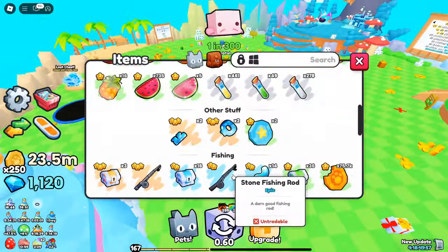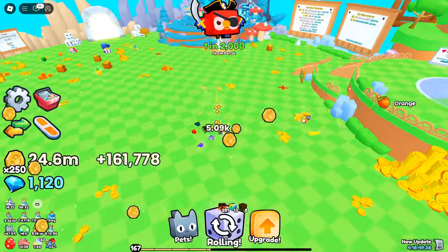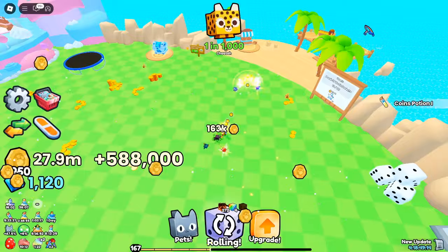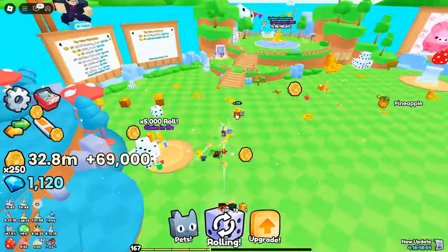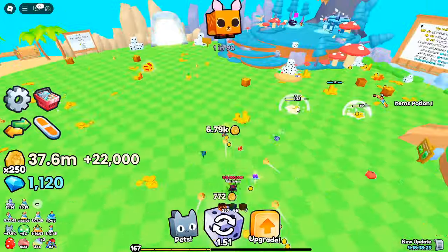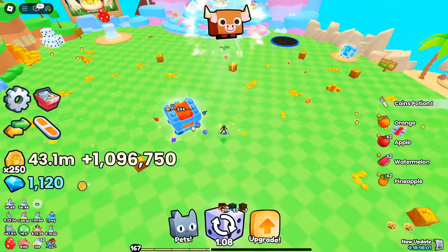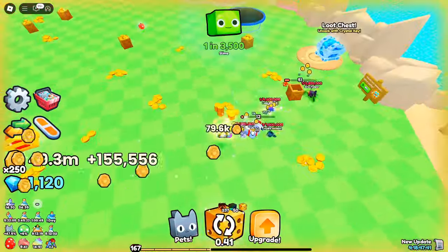Here's the best method to get that elusive lower half. Grind chests: head to the area near the crystal chest and grind any type of chest, big or small. You can use an auto clicker for maximum efficiency — the more chests you open, the better your chances of finding the lower half. Destroy balloons: balloons drop items that are helpful in your quest for the lower half of the key. Make sure to upgrade your balloons to maximize the items you receive.